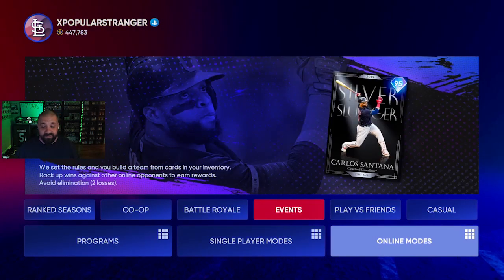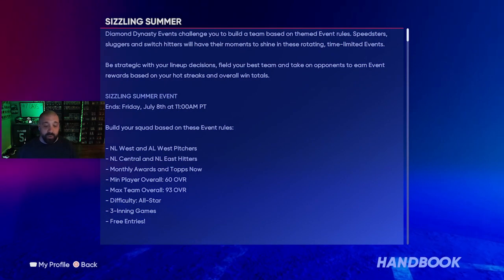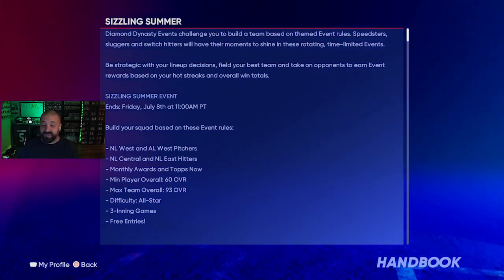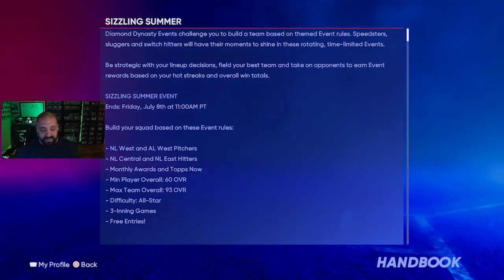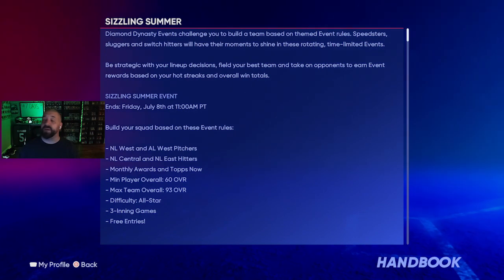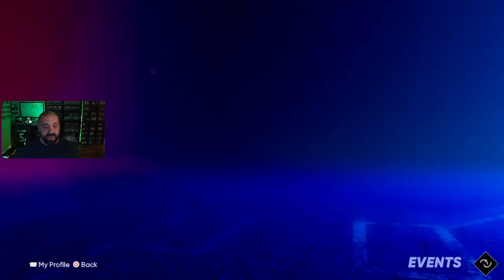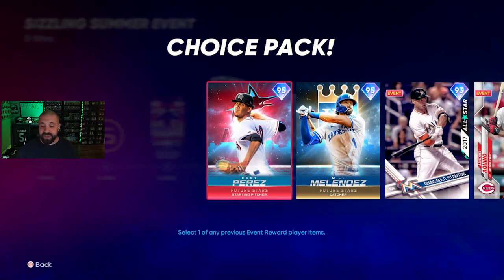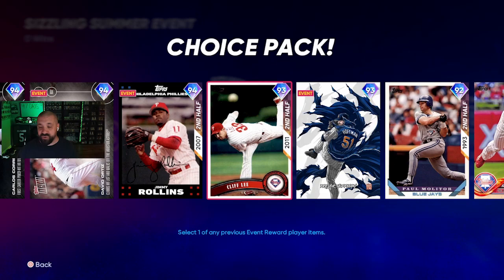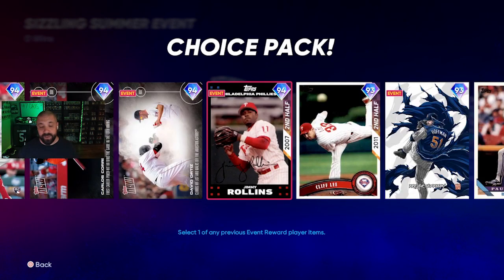There's also a brand new online event tied to Sizzling Summer with solid reward cards. The rules: you can only use NL West and AL West pitchers, and NL Central and NL East hitters. Maximum team overall is 93 — you can use a monthly award Topps Now player. Monthly awards drop this coming Wednesday. Difficulty is All-Star, maximum team 93 overall, three-inning games, and free entry.